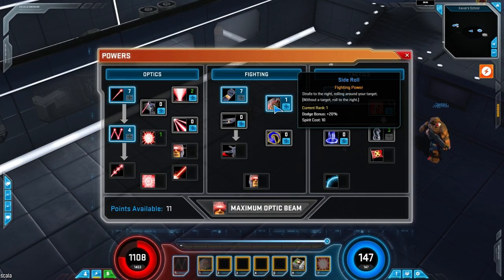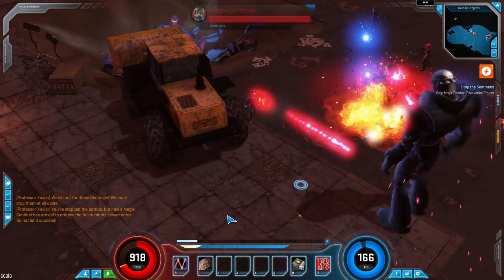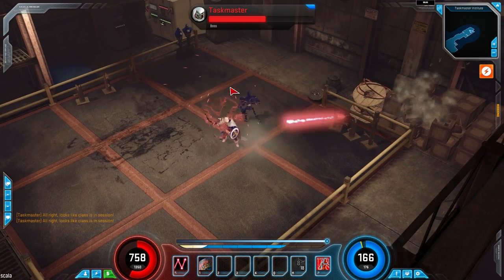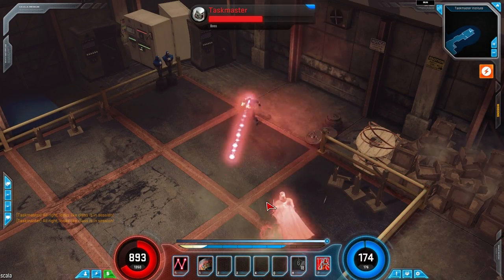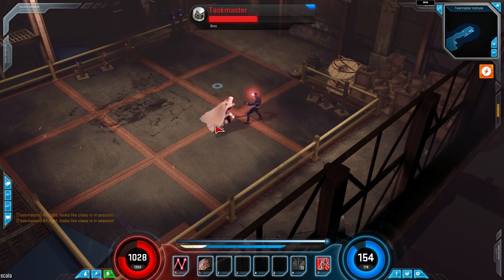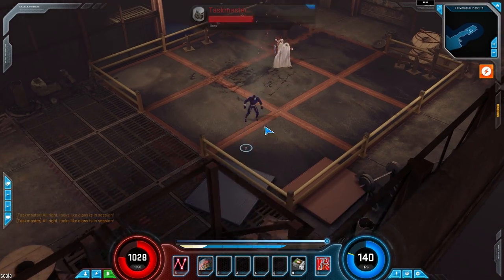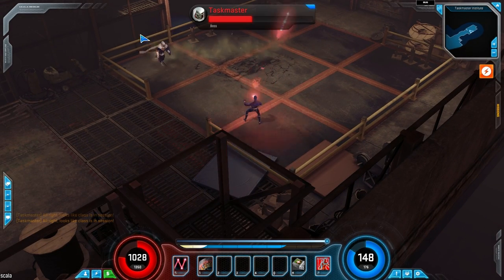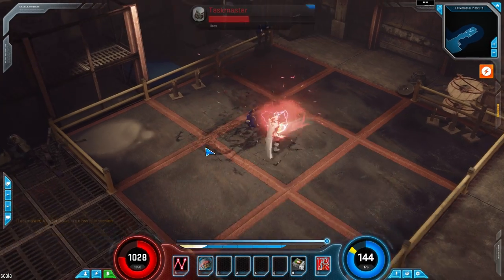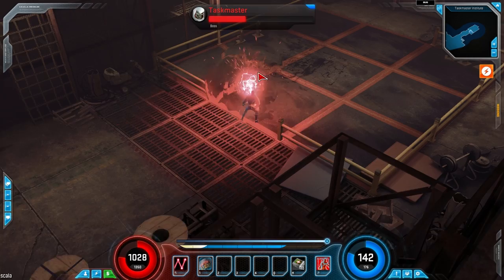The Side Roll ability allows Cyclops to move away from attacks quickly and gives him a little dodge bonus. I personally found this skill very difficult to use because it only moves to the right side, and depending on the direction Cyclops is facing, he'll move in a direction you didn't quite expect. Hopefully future patches make the character roll towards your mouse cursor instead. Despite these control issues, I do recommend placing one point here, because in a wide open area it lets you strafe around a boss.